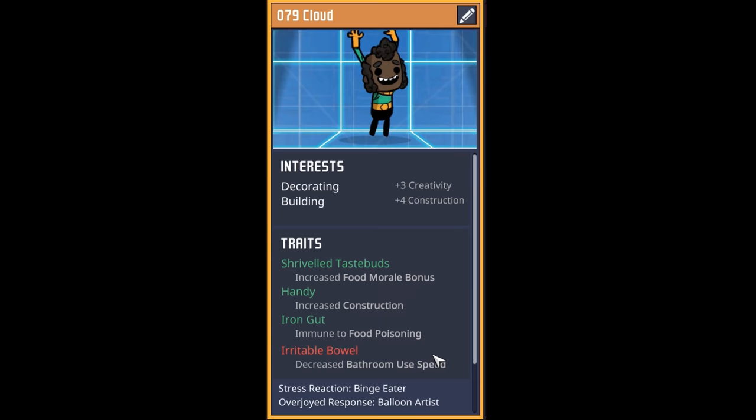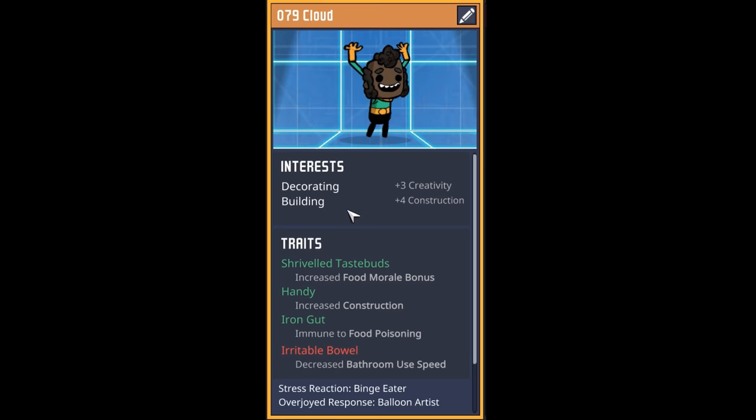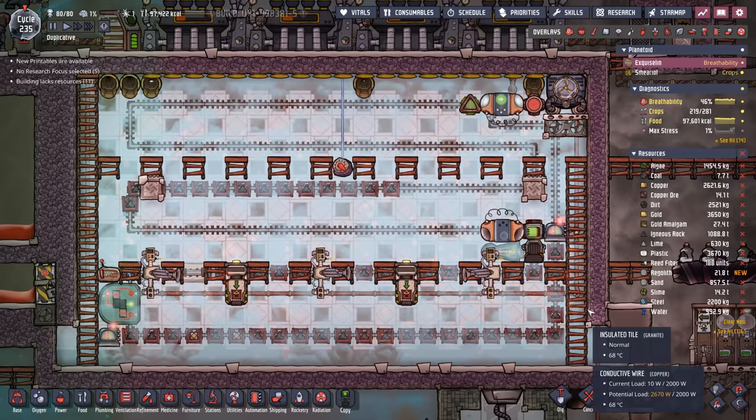Our next dupe has some weird issues — they have an iron gut yet still have an irritable bowel, they're handy with shriveled taste buds, and they specialize in decorating and building. Welcome to dupe number 79, Cloud. Our next dupe is a starry-eyed plant murderer who enjoys tidying, building, and supplying. Welcome to dupe number 80, Mr. Daxonen. Our next dupe is a quick learner with critter aversion who can do ranching, decorating, and doctoring — yes, a rancher with critter aversion. Welcome to dupe number 81, Lucky 88.